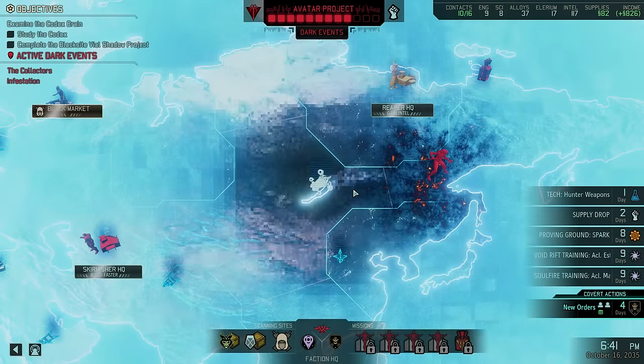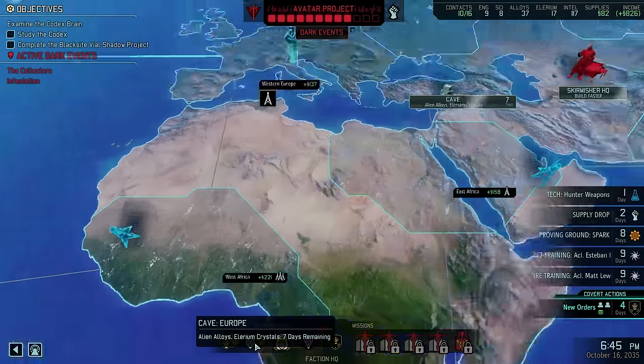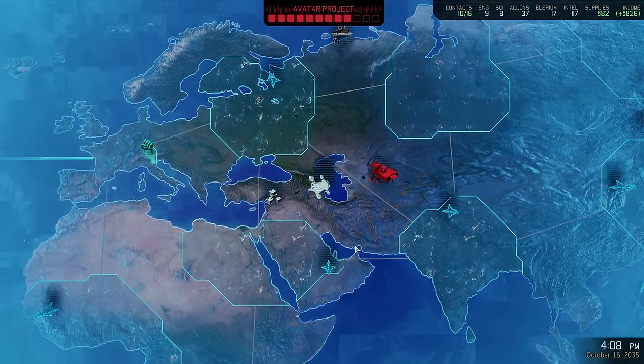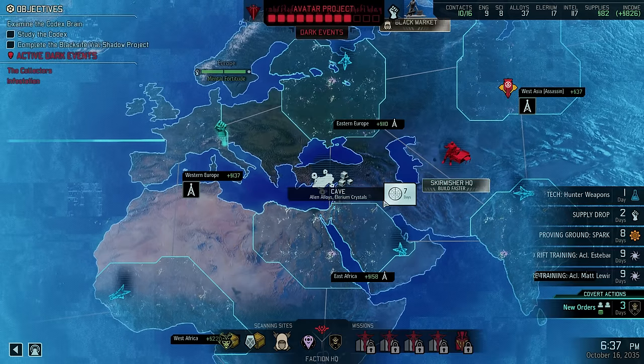Heading back into the world map, unfortunately the alloys and crystals rumor down in South America has already vanished — that is indeed rather unlucky. However, on the bright side we have an almost identical rumor in what looks to be Turkey, so let's go there instead and scan for some much needed materials.